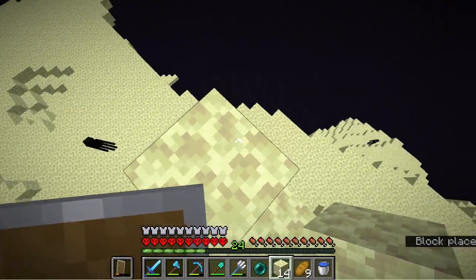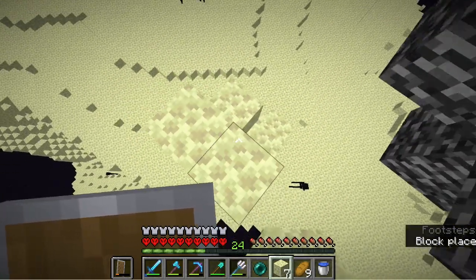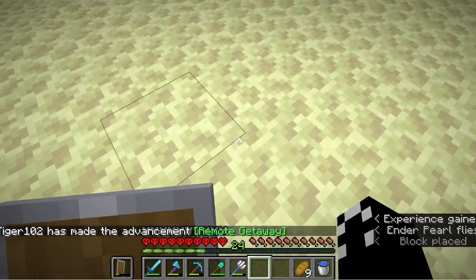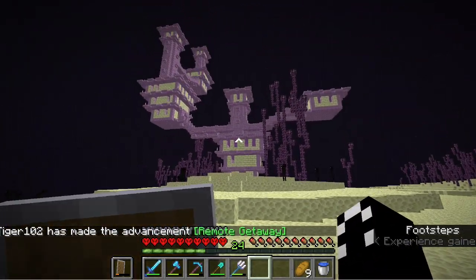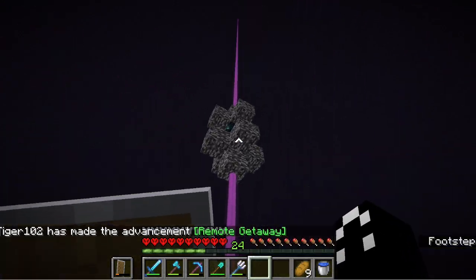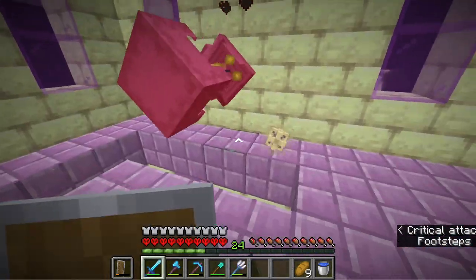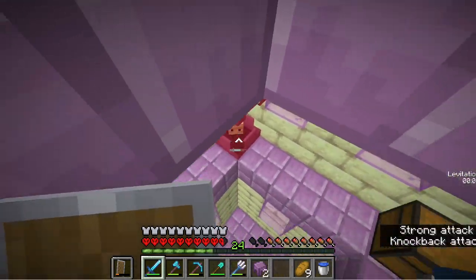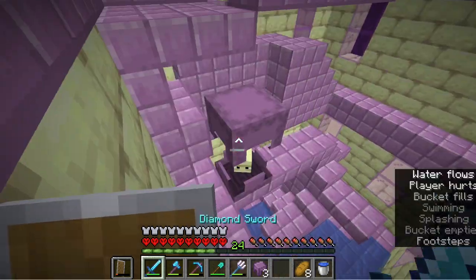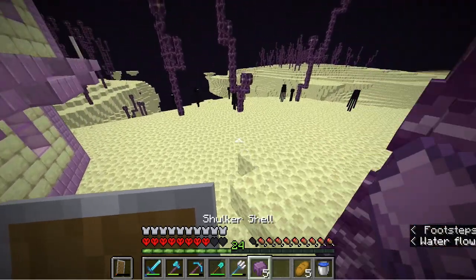Before we build the giant Rubik's Cube, we're gonna go get an Elytra so we can fly around much easier. Let's just throw the enderpearl — I actually spawned right in front of it, that's insane. There's no end city ship though, so I'm just gonna loot this instead. That's the first end city looted.